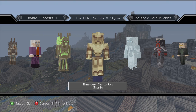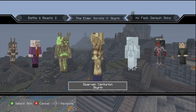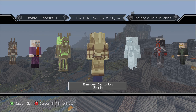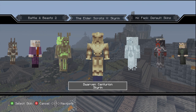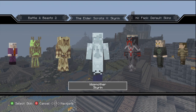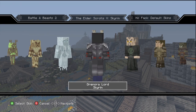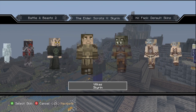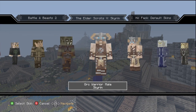Right here we got a Spriggan — I remember them, definitely pretty cool. A Dwarven Centurion — that kind of doesn't really look like a Dwarven Centurion, but hey. We got a Wisp Mother right here — the Wisp Mother looks sick, look at that. Jemora Lord, definitely pretty cool. A Master Necromancer, Vilkas — who is actually from The Companions too. We got an Orc Warrior Male.